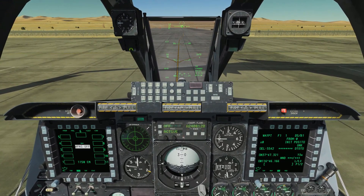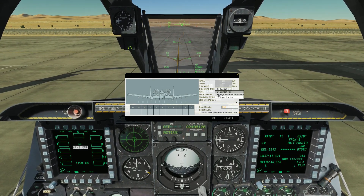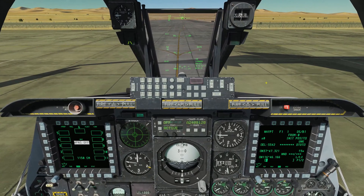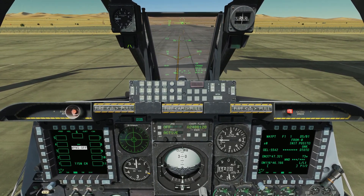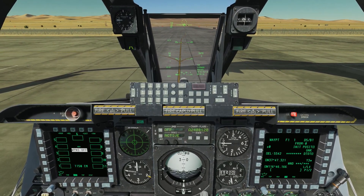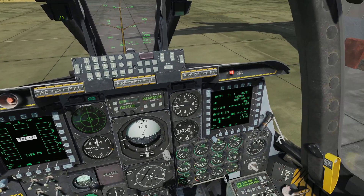We can have a couple of different kinds of ammunition. If we go to our armament screen, the default is called combat mix. We also have high explosive incendiary and target practice rounds. The combat mix is essentially a mix of armor-piercing rounds and high explosive rounds — for every four armor-piercing rounds on the ammunition belt, they load one high explosive incendiary, so it's a four-to-one mix.